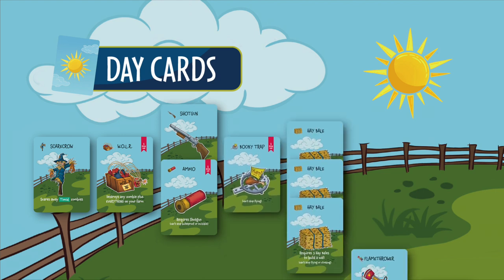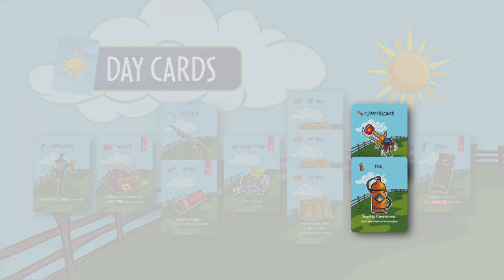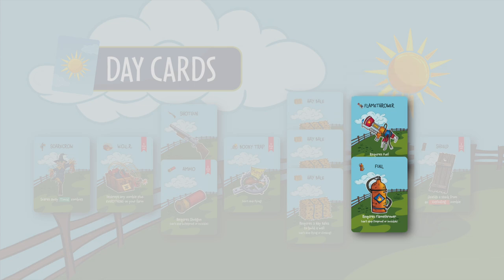Let's review the day cards. Remember, these are the defenses you can place on your farm. Each card has helpful info, like whether you can only use it once or if it requires any other cards to make it work. For example, the flamethrower requires fuel, so you can't use it until you have a stack with both a flamethrower and a fuel on your farm.